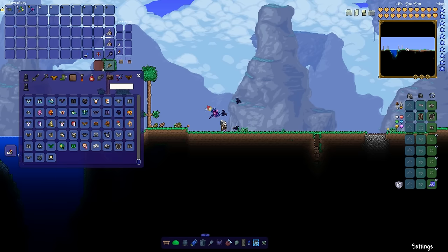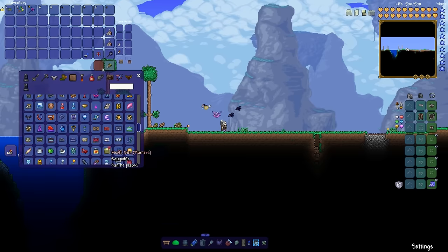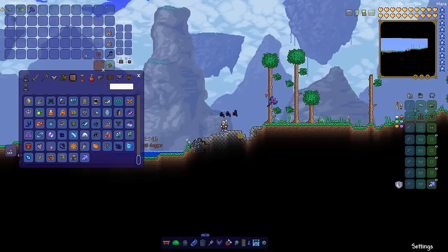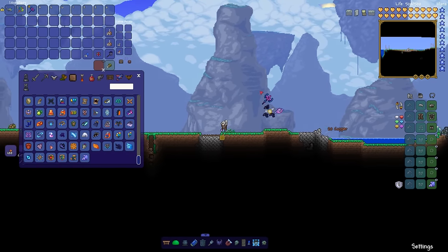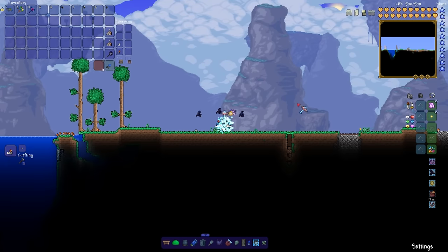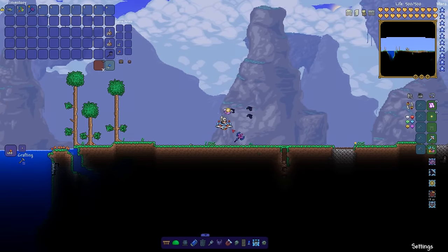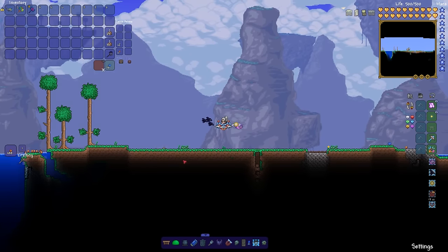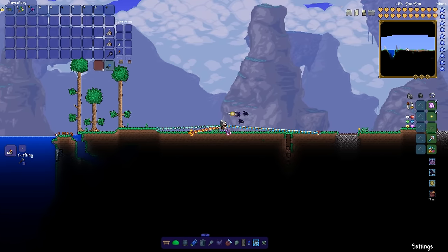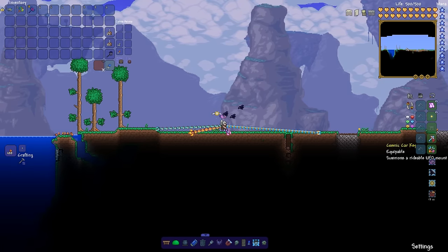I've also got slime face, my old trusty friend. Accessories-wise, I've got warp core boots — a mod item from Thorium Mod — and oh my god, they let me go ludicrous speed. I also have the cosmic car key in the equipment section, which summons a UFO mount. It's basically like creative mode flying so I can easily get to areas I need to build on. And there's the lunar hook, a four-pronged hook that lets me suspend myself from buildings if needed.